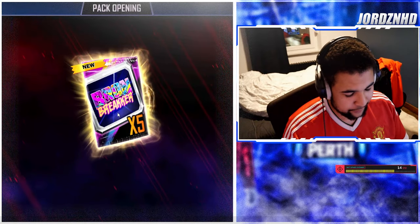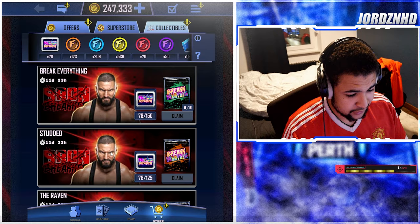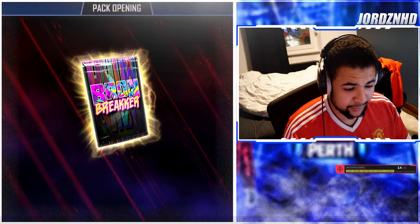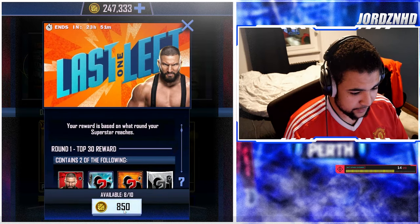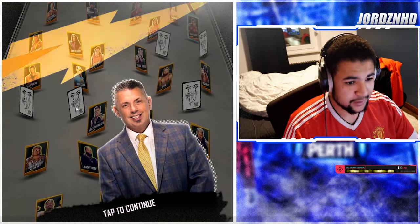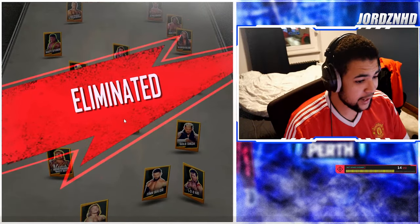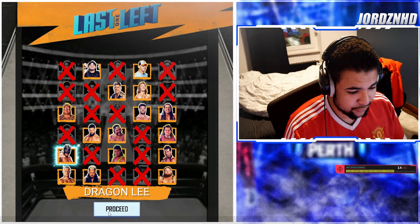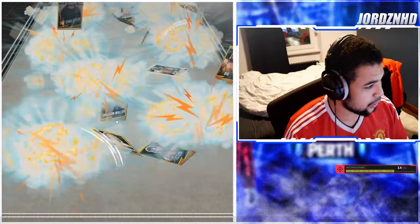We're going to go back into last one left. We're on over 50 collectibles which is good. We're on 78 — we could open two of these. I've not had much luck out of these collectible packs, to be completely honest. Second one — again, nada. That was a bit of a bust. Back into last one left. I am going to go with Chad Gable and see where this takes us. Please stay in the ring for a decent amount of time — don't be as rigged as the other day. He's already out. This game mode is so rigged — it actually makes me sick how rigged it is. Whoever I pick is probably out — I'm going to pick Dragon Lee, and he's probably going to be kicked out just because I've chosen him.